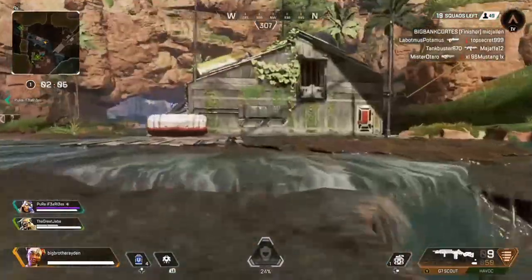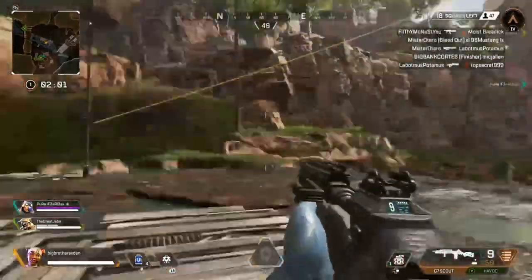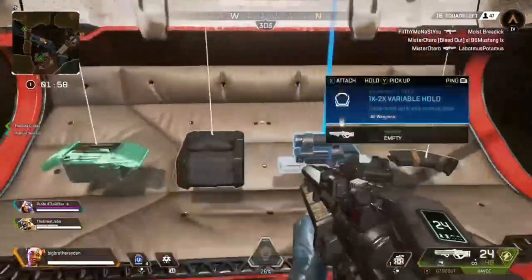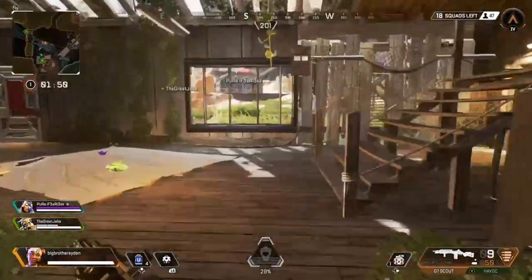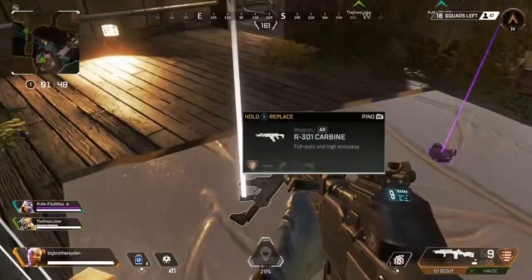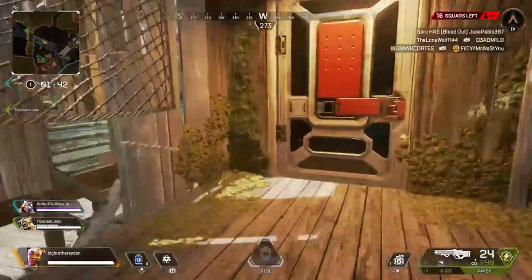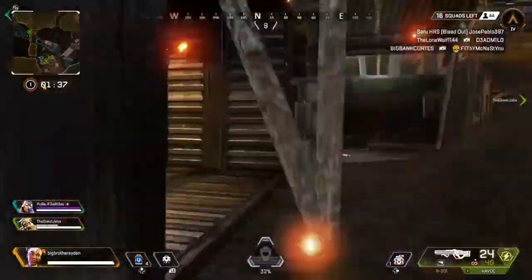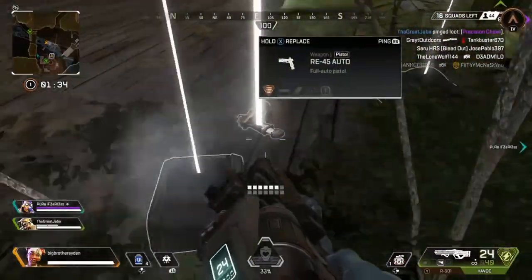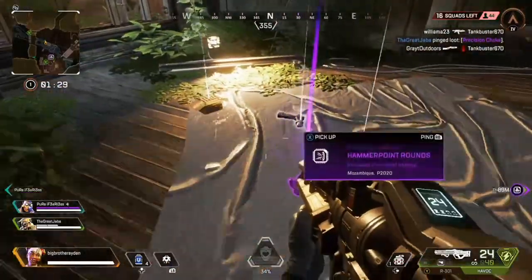Spark of Genius turns any ultimate accelerant from the standard 20% recharge of your cooldown into a full charged ultimate. Yo, that's crazy. It also makes it so that your tactical recharge is faster when you're standing near one of the interception pylons. That's some cheese right there — you find an ultimate accelerant and you can use her ult more. That's probably like the most overpowered passive in this game.